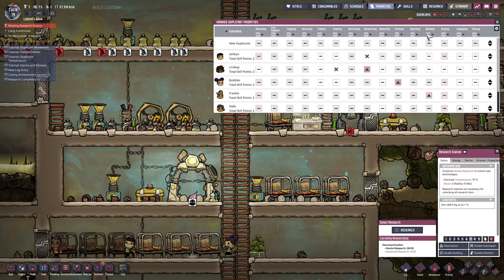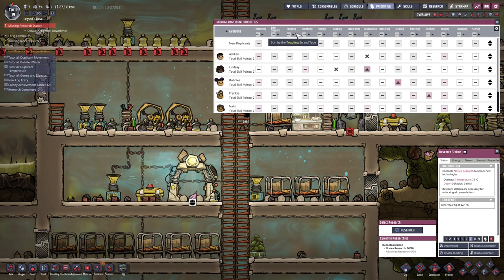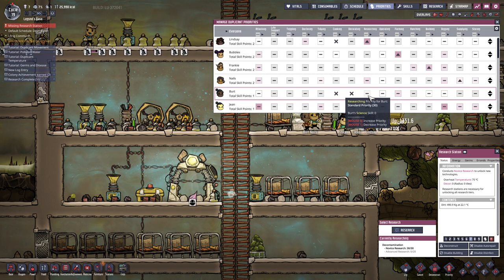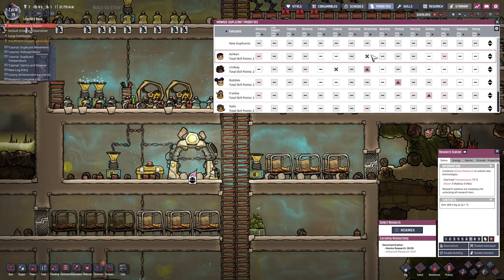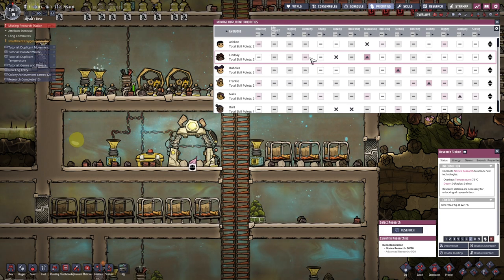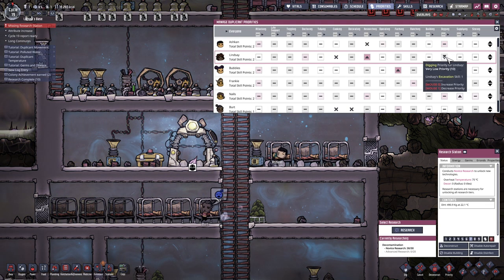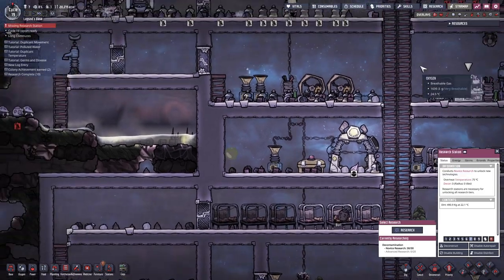Priorities - researching. Where is researching? Lindsay, it's your priority to do researching, you should be researching and only researching. Where are you? I'm going to turn - just because we need you to be doing researching, I might decrease a few things for you. You will not be digging. Actually wait - I just realized something. I can just set this to double, and now you'll definitely be doing that. My mistake, that's my fault.